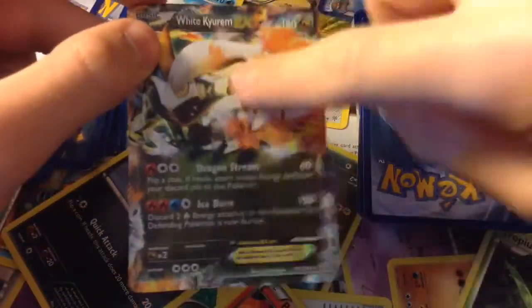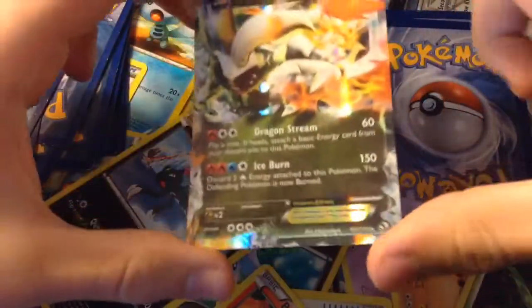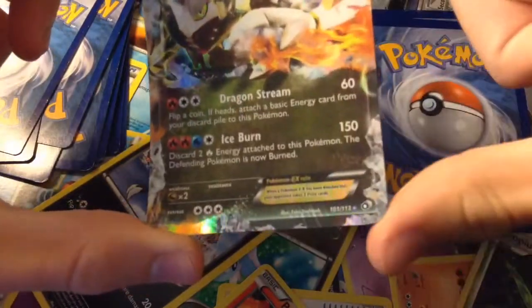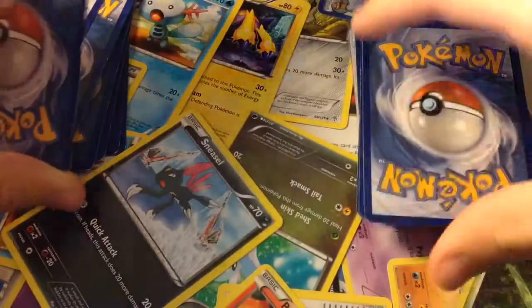Our next one is the other White Kyurem X that I promised you guys. Ice Burn does 150 damage but takes away 2 Fire Energy. Dragon Stream does 60 damage.